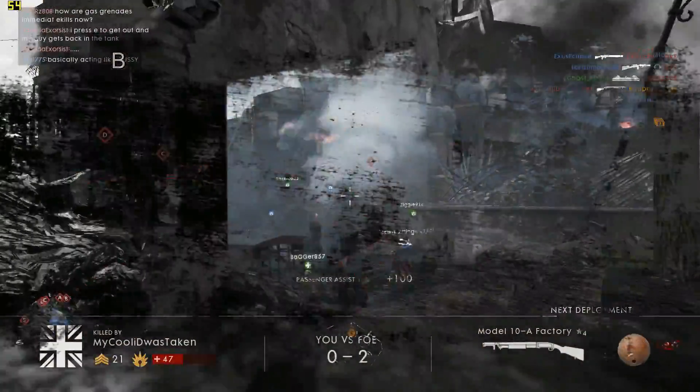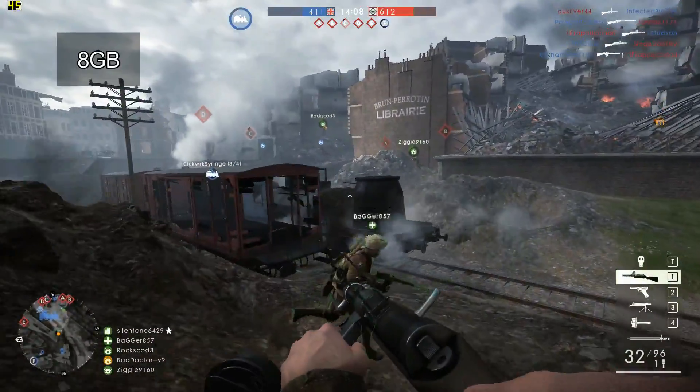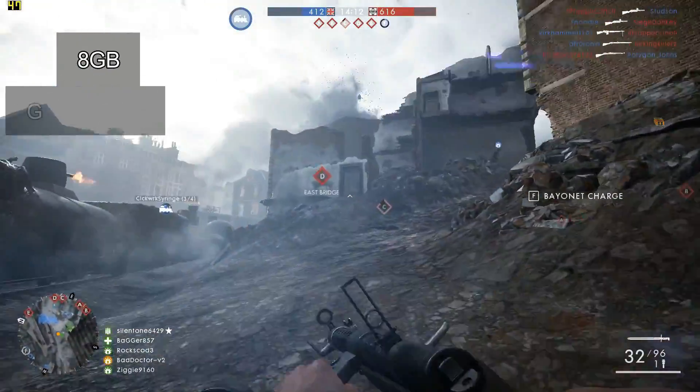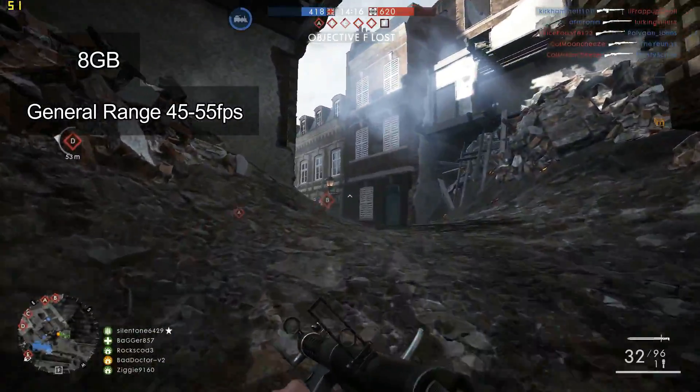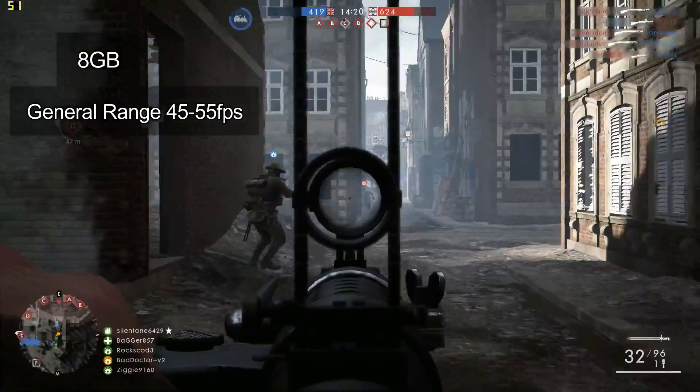Moving down to the 8 gigabyte RAM test, what I noticed is that for the first minute it plays very similarly to 16 gigabyte — but that's the catch, only for the first minute. After that, frame rates did go down, and on 8 gigabyte the frame rates tend to range around 45 to 55 FPS.